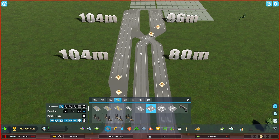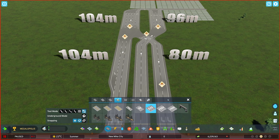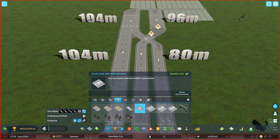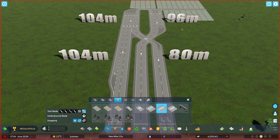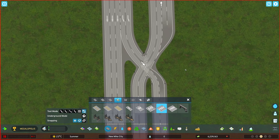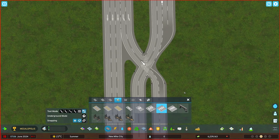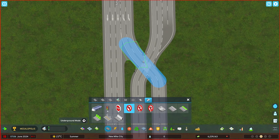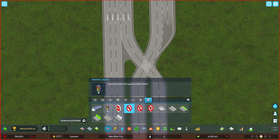Fix the directions. As you can see we are missing a lane here — let's fix it by forbidding left turns. We also need the traffic light on this one.